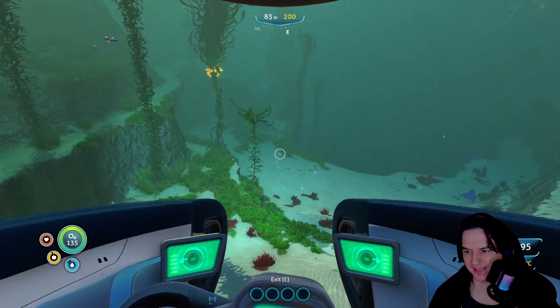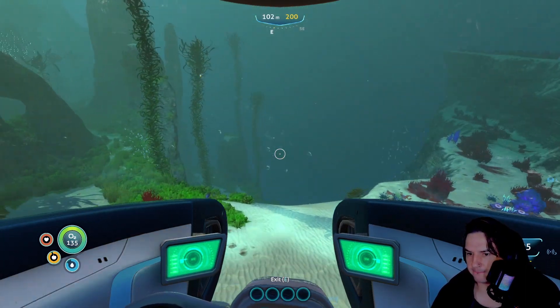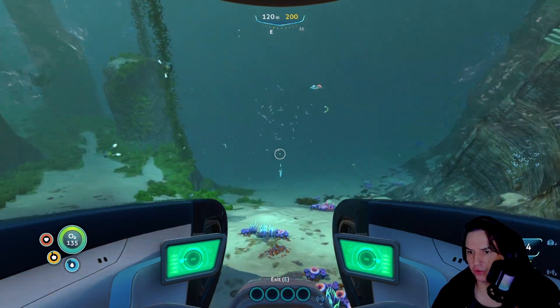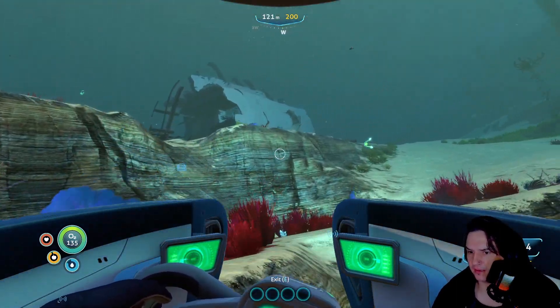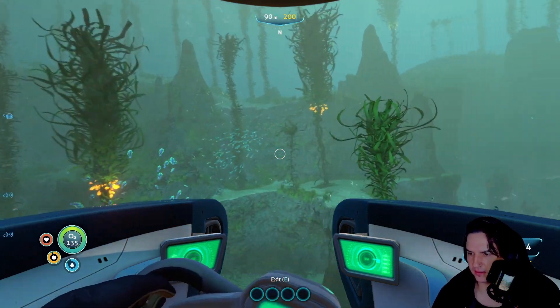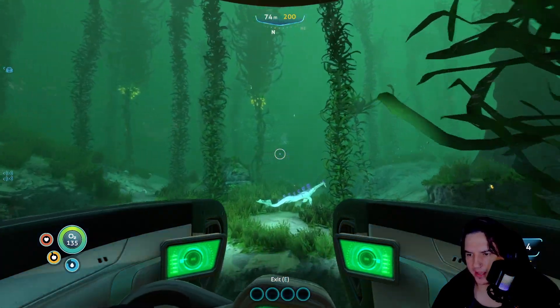I know there's loads of stuff I can scan and get titanium, but there's no need for that just yet. I want to know what's just over this point here - it kind of looks deeper. Oh, this is the mushroom area, isn't it? At least we know where that is - that's near our base. So I'm guessing we have to go the other direction to find those pink mushrooms. So I guess we'll just keep floating on by.